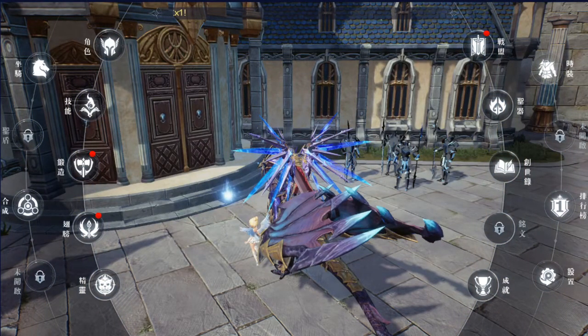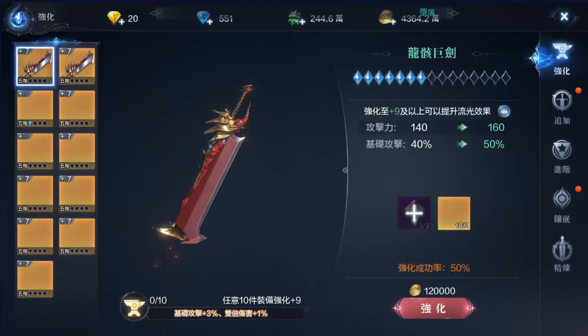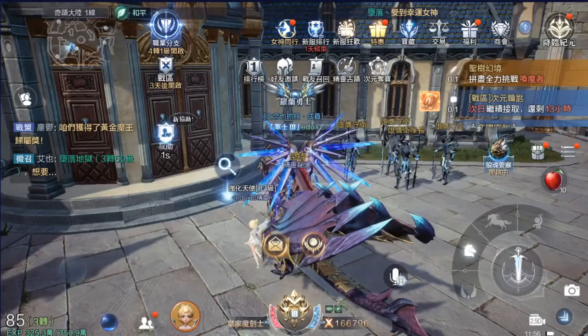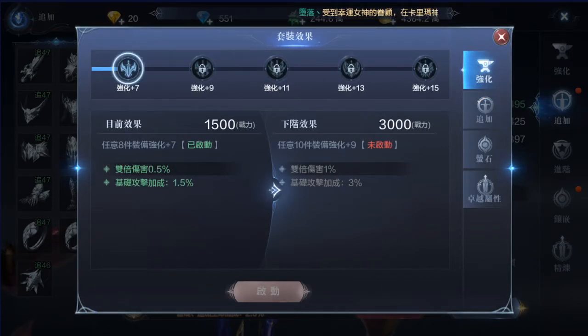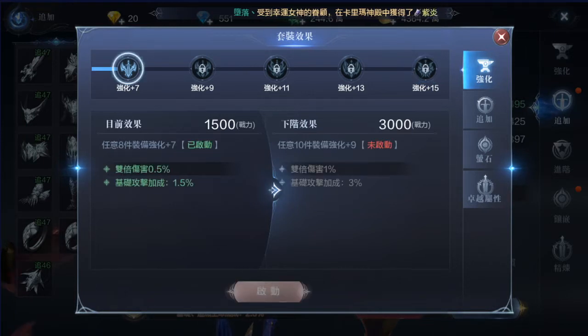The third section is where you upgrade your gear. This is where you'll find the classic MU style — making your gear shine. You come here and add your Stone of Blessing, Jewel of Blessing, and Jewel of Soul. Plus 7, plus 9, plus 11, plus 13 — this is where your gear starts shining at different degrees. Reaching plus 7 gives accomplishment rewards like 0.5% double damage increase and 1.5% main attack damage. Reaching plus 9 increases double damage to 1% and attack damage to 3%.